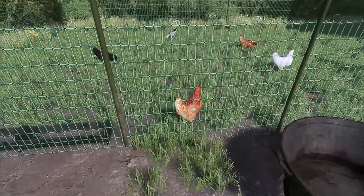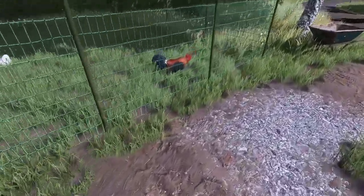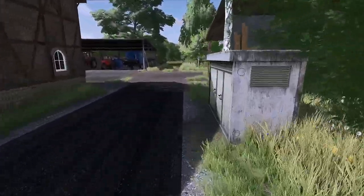Here we find our chickens and our rooster. Where is he? There he is up front — the magnificent fellow. We'll get them supplied as quickly as possible. That much is already clear.